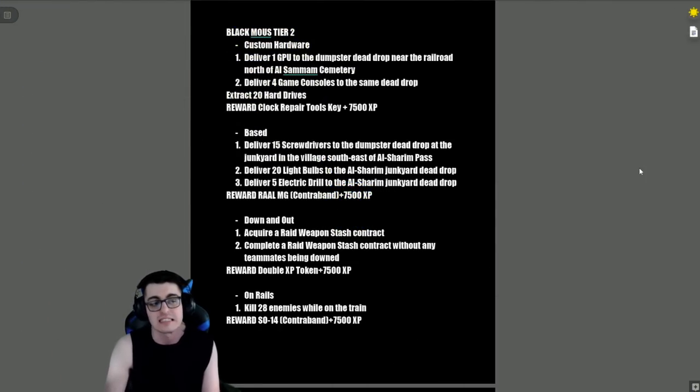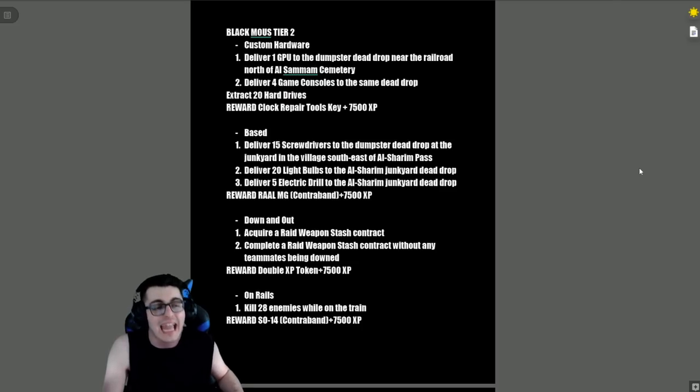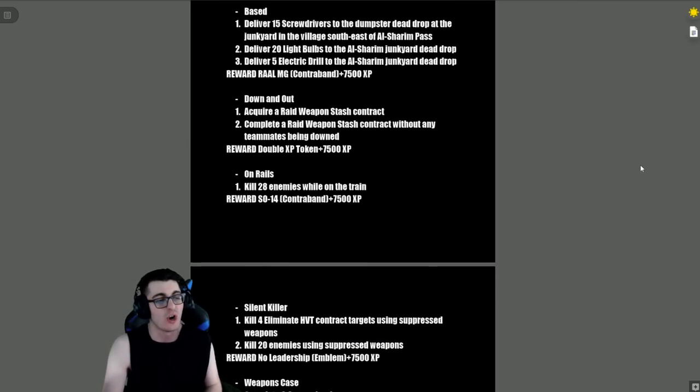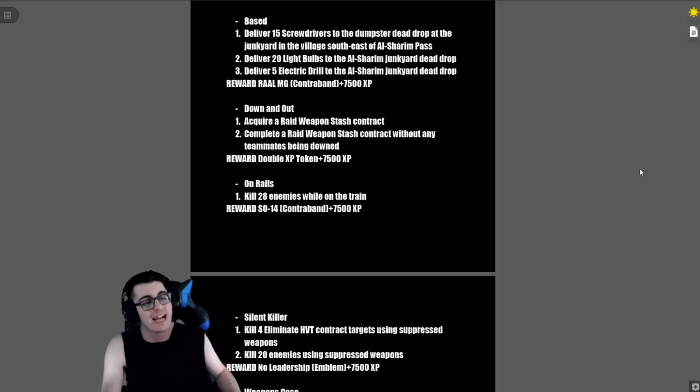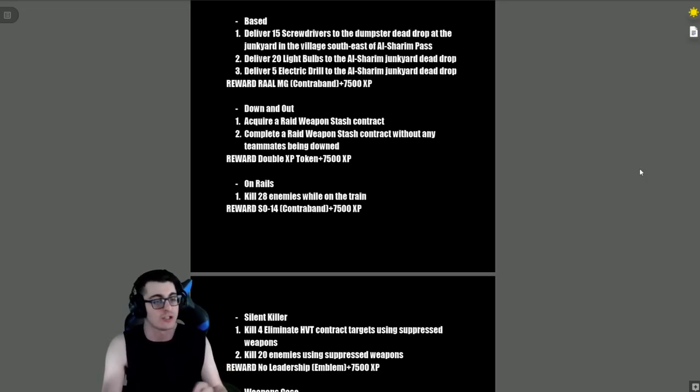Black Mouse Tier 2: 'Custom Hardware' — deliver one GPU to the dumpster dead drop near the railroad north of the Al Samin Cemetery, deliver four game consoles to the same dead drop, and extract 20 hard drives. Reward is a Clock Repair Tools Key plus 7,500 XP. 'That's Pretty Based' — deliver 15 screwdrivers to the dead drop at the junkyard southeast of Al Shareem Pass, deliver 20 light bulbs, and deliver five electric drills to the same location.